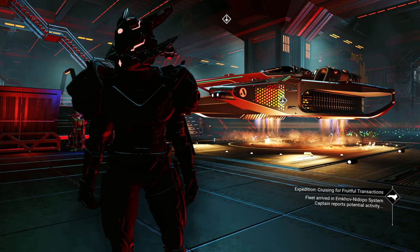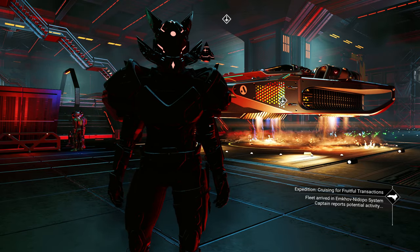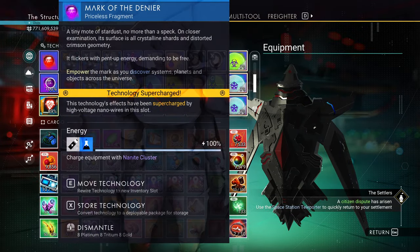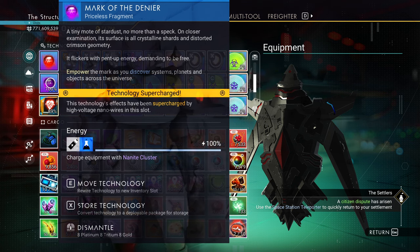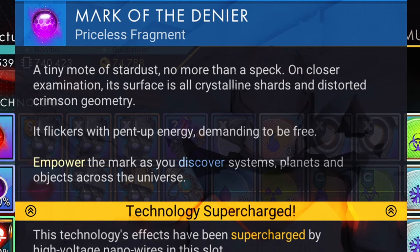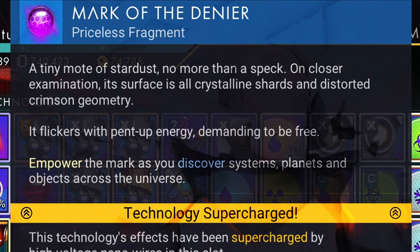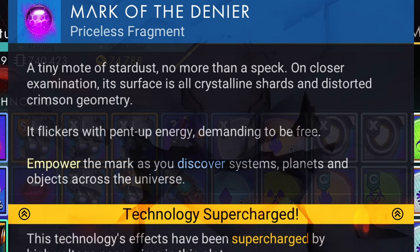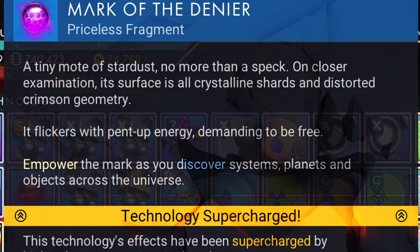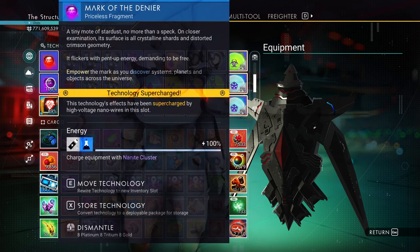Hello everyone. In this video I want to talk about a new item that was added via this update. That item is the Mark of the Denier. It is a tiny mote of stardust, no more than a speck. On closer examination its surface is all crystalline shards and distorted crimson geometry. It flickers with pent-up energy demanding to be free. The way to earn this item is by rejecting the Atlas.